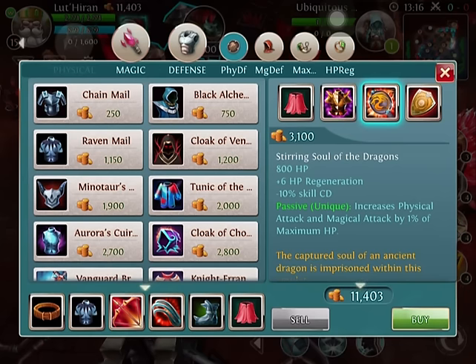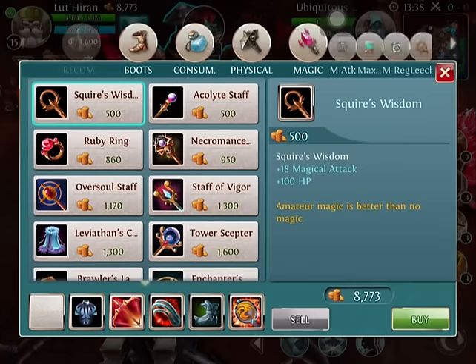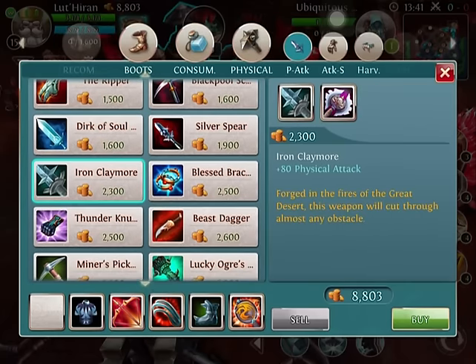It's very good for my Ulti. Your Ulti is a Mage Deterrent — it is one of the best things against Mages. So we go ahead and build the Steering Souls of Dragons. After this, I want to maximize my Attack, so we sell the previous item and maximize my Attack by building an Iron Claymore. The reason we build this is 80% base damage for Paladin is insane.